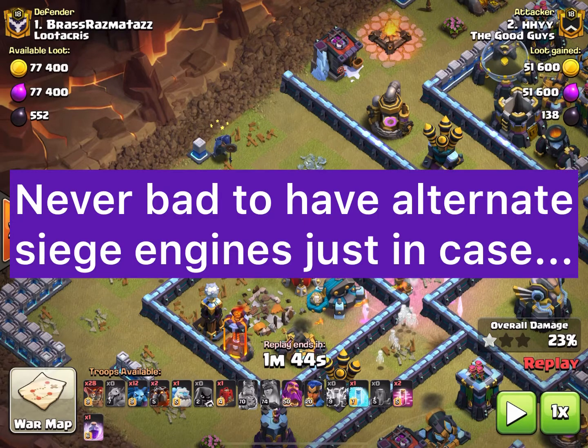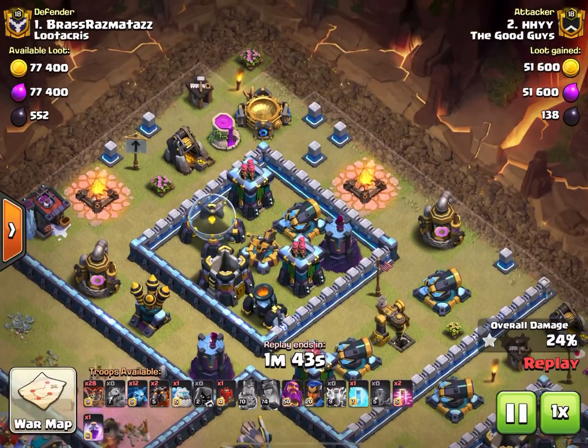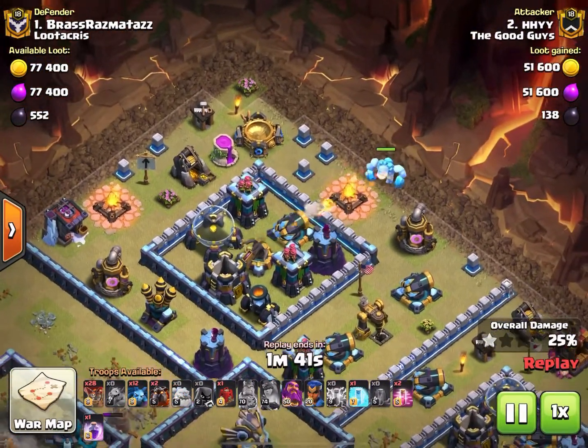HHYY did have a stone slammer and a battle blimp — the battle blimp was just in case we needed to dive in and take out the town hall. We now move to the next quadrant of the attack where an ice golem fronts for the royal champion.